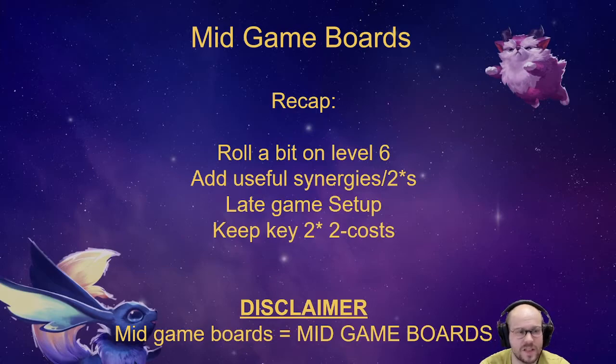To recap: you should almost always roll a little at level 6 to find two-stars — ideally at least half your board. You also want to set up for your late game, which means keeping your key two-star two-costs. If you're going to play Strikers, keep that Rek'Sai. If you're going to play Debonairs, find your Syndra and keep her ready.